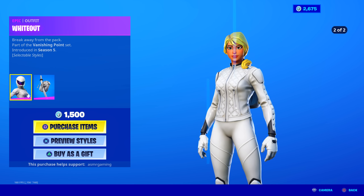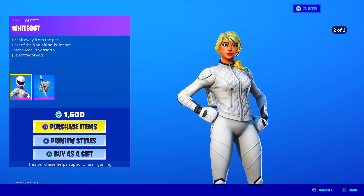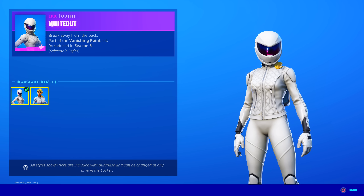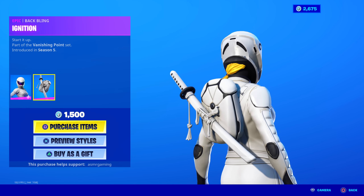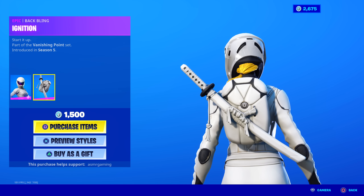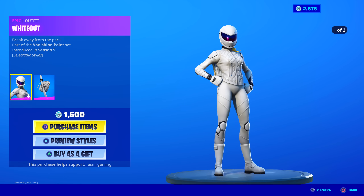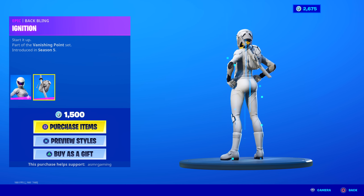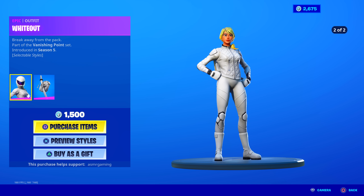Over here we got Whiteout. She used to come back a little bit more often — now we don't get her as much. Good skin. 'Breaking away from the pack,' part of the Vanishing Point set, introduced in Season 5. I remember when this came out — I got it on my main account. She has two edit styles; I like the helmet one. She comes with the Ignition back bling, which is an awesome sword back bling — you can combo it with a lot of other skins. Kind of reminds me of Kill Bill.